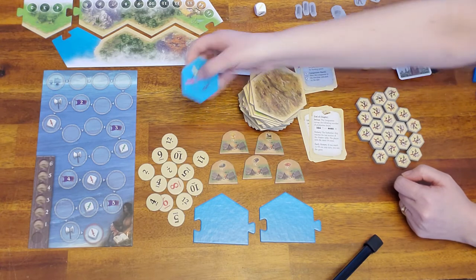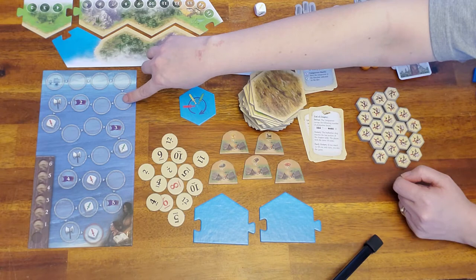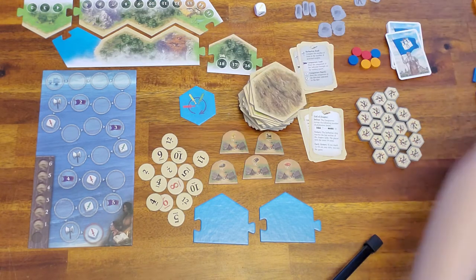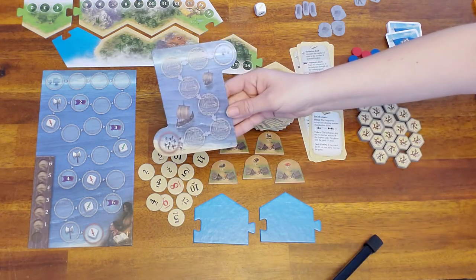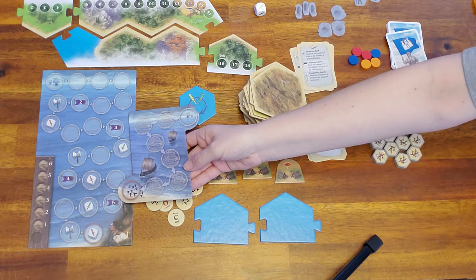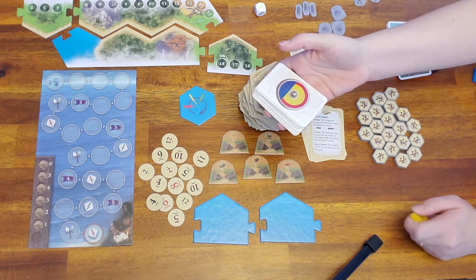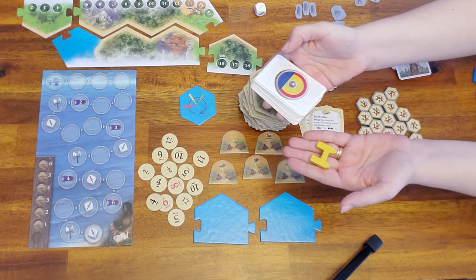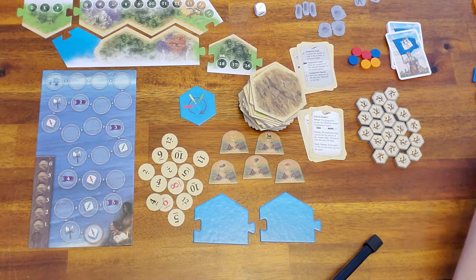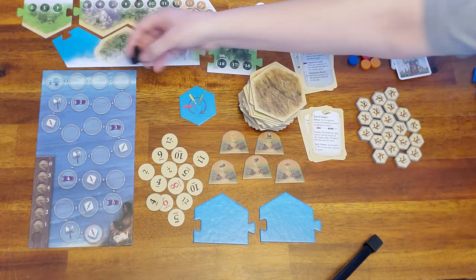This hex represents the direction that the conquerors move when they move inland. And this here is the giant Barbarian Tracker card — it's quite big and it takes the place of the smaller one from Cities and Knights. In this chapter you will not need development cards or a Metropolis, so those can stay out of the game. You will, however, need your Barbarian — he goes on the Barbarian Tracker.